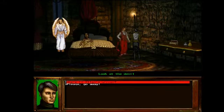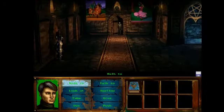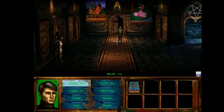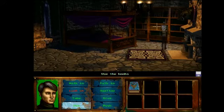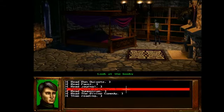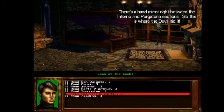Sorry, I stepped away for a second. So we talked to an angel — he said he was going to potentially save Ellen. Then we talked to the devil and he said he hid the mirror; he didn't want the angel to use it against him. So where'd he hide it? Think of a place an angel wouldn't look — in a book. Reading Rainbow! Divine Comedy. There's a hand mirror right between the Inferno and Purgatorio sections — apparently it's the thinnest mirror in the world.